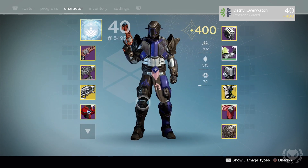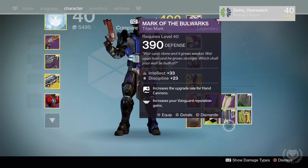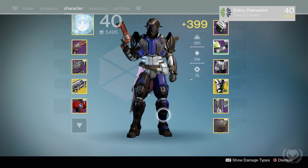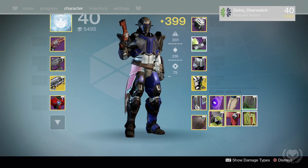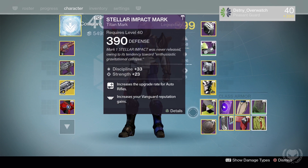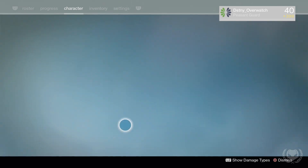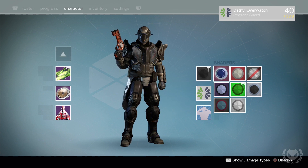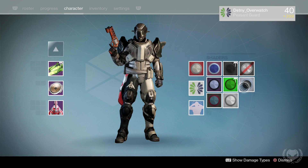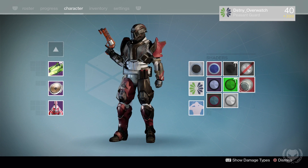So that is a rundown of all my current gear for my Titan — my current loadouts and armor setups. If you'd like me to make similar videos on my 400 light level Warlock and Hunter, let me know in the comments and if there's enough demand I'll make videos going over their loadouts as well. I hope you enjoyed this video — thanks for watching and I'll talk to you next time.